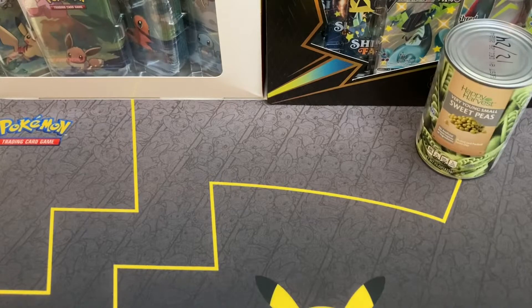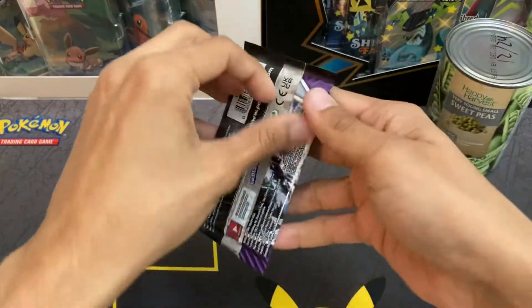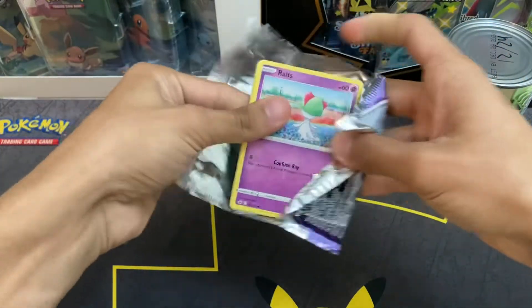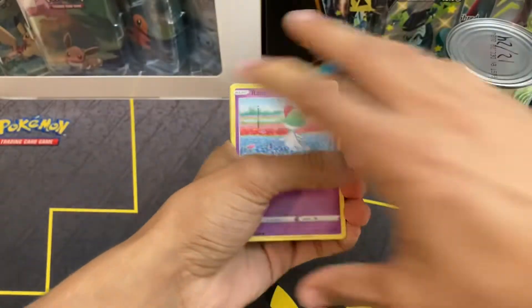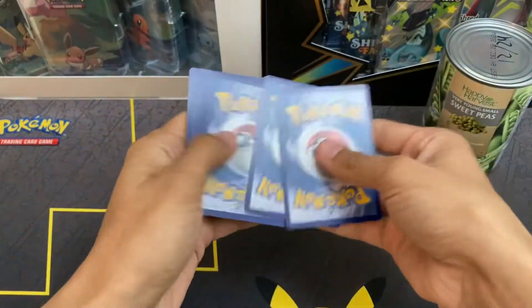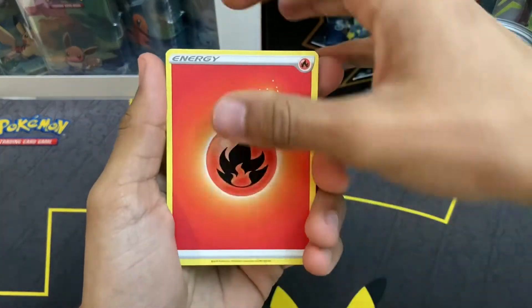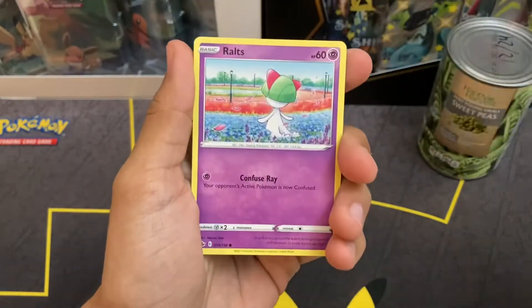Torracat Reverse Holo. So no Amazing Rare, and Zekrom Holo — two for two on the hits but just holos. Since that was such a short video and we didn't get any cool hits, we're gonna throw in a Chilling Reign pack. Hopefully we can get a V card or better — still chasing down those Galarian birds, preferably Moltres.